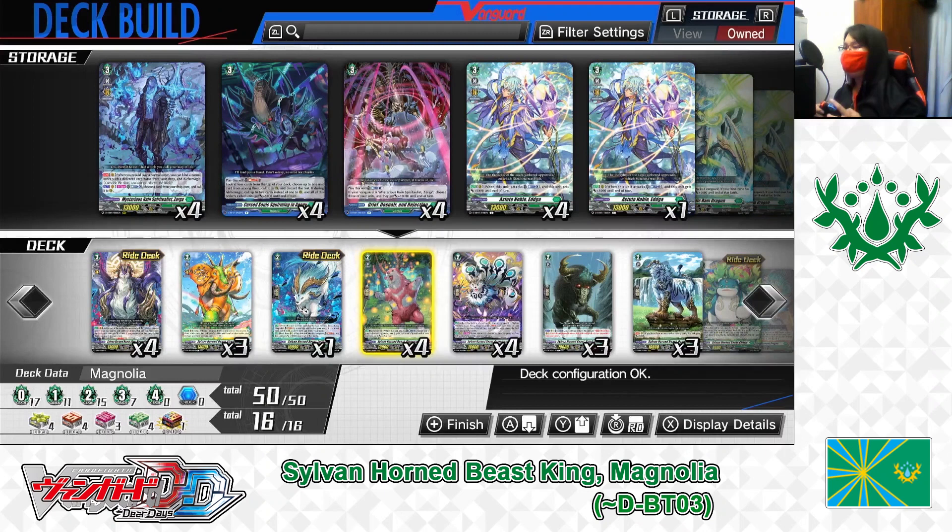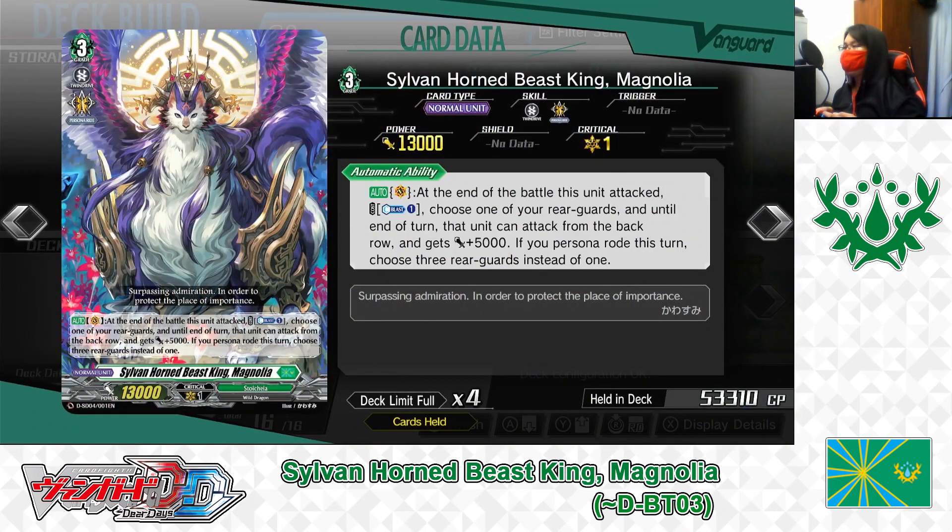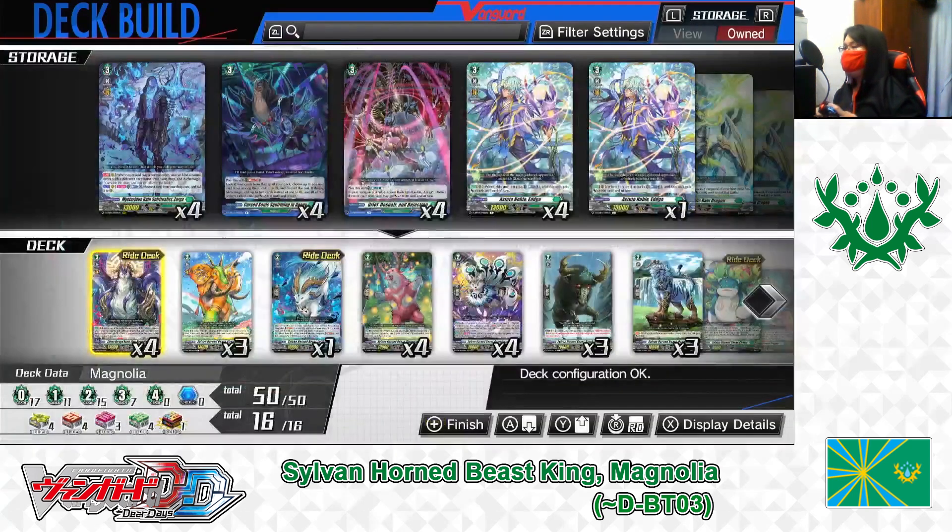First up, the Grade 3 lineup. Ride deck Grade 3: Silverhorn Beast King, Magnolia. Skill: Auto as the Vanguard. At the end of the battle this unit attacked, Counter Blast 1. If the cost is paid, choose one of your other rearguards, and until the end of the turn, that unit can attack from the back row and gets plus 5000 power. If your Persona Road that turn, choose three cards instead of one. She's the main Grade 3 to ride in this deck. With Magnolia, it's possible to attack four to six times in one turn with the right cards. Playing four, keeping one in the ride deck.